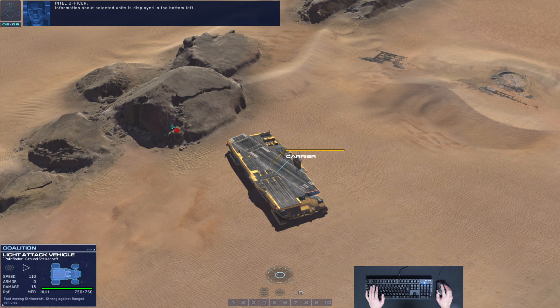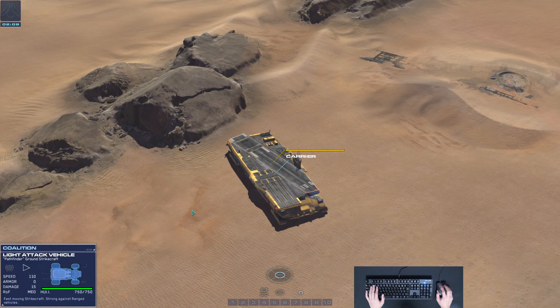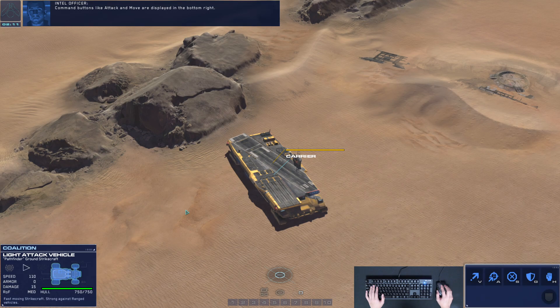Information about selected units is displayed in the bottom left. Command buttons like Attack and Move are displayed in the bottom right.